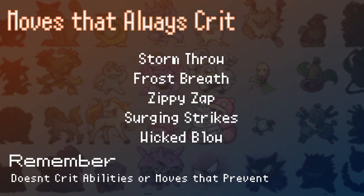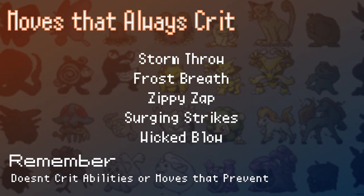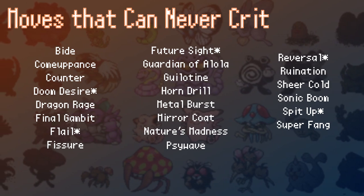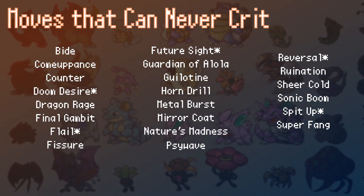Here are the moves that always crit — but don't forget, they do not crit against Battle Armor, Shell Armor, or Pokémon that has used Lucky Chant in the last 5 turns. And finally, these moves cannot crit. These include moves that have set damage like Dragon Rage, counter attacks like Counter, and OHKO moves.